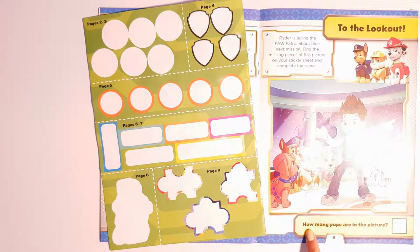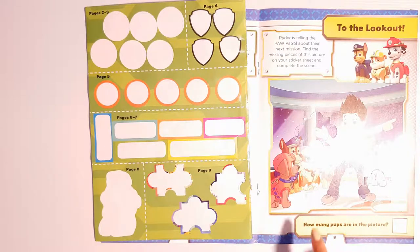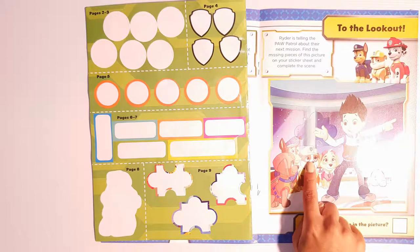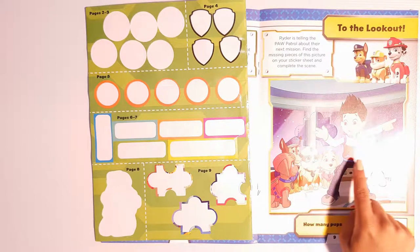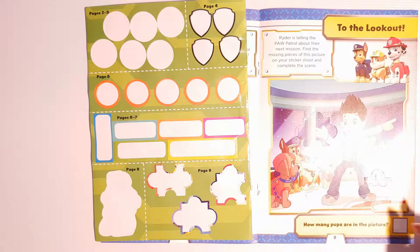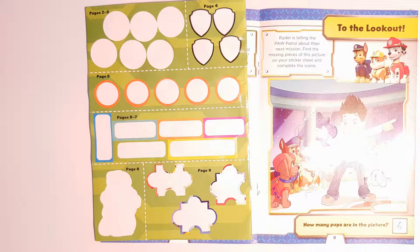At the bottom it says, how many pups are in the picture? Let's count the pups together: one, two, three, four, five, six. Let's add six to the box.